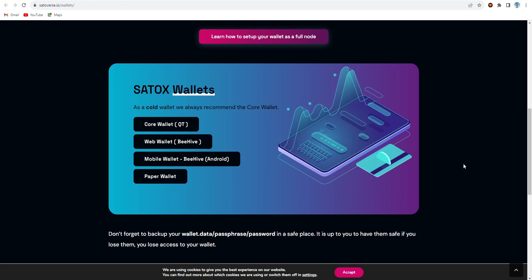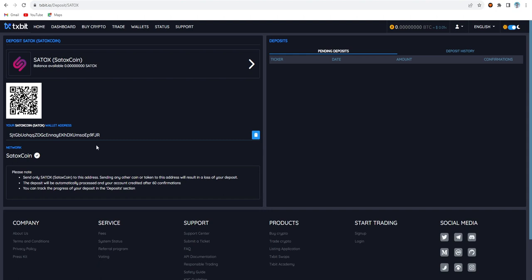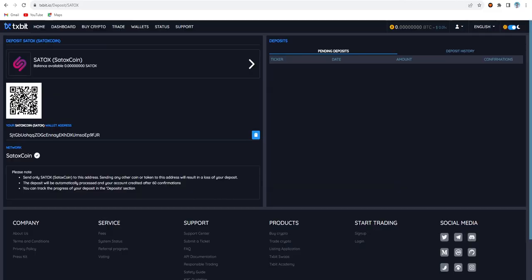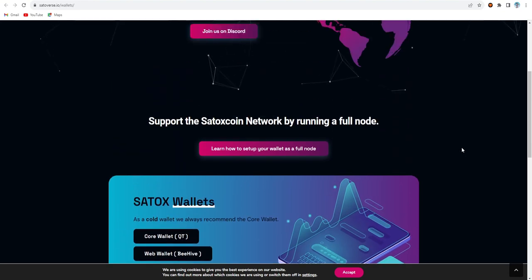If you want to try GPU mining you can use the Satox main wallet, the OneWave wallet, the core wallet, the mobile wallet, or the paper wallet - there are four different wallets available. Today I'm going to try and test my both 3060 cards on Satox coin. I chose the exchange wallets: the first one is ZX and the second one is Textbit. I'm going to try both wallet addresses as a test. If you want to try the core or QT wallet you can download it from there and set up your wallet similar to Dynx or Nexa and Radian.